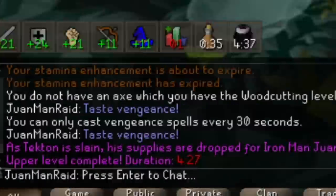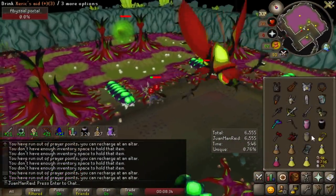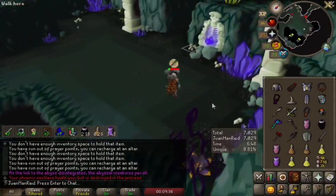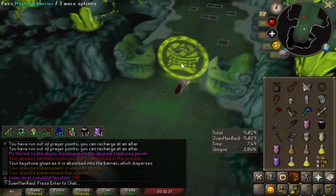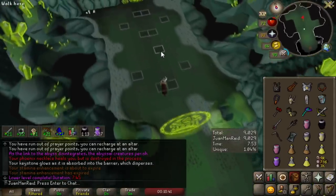That was so good — couldn't have asked for much better. Sub-8 minutes and I got to Olm. That means I have over 10 minutes to kill Olm and still PB.